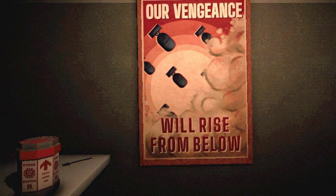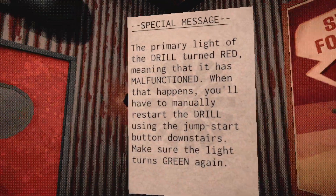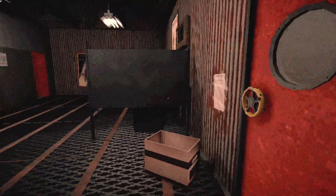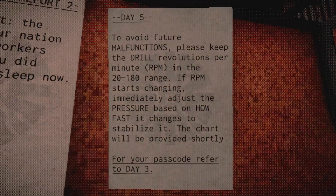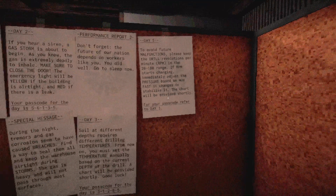I really want to know what's the deal with this code. If we assume no numbers repeat, that's four times three times two — 24 possibilities. I'd prefer not to chart them all out. Six shifts left. More holes — son of a gun. 'Keep RPMs in the 20 to 180 range. If RPMs are changing, adjust pressure based on how fast it changes to stabilize it. A chart will be provided shortly.' The day three passcode was 31265.